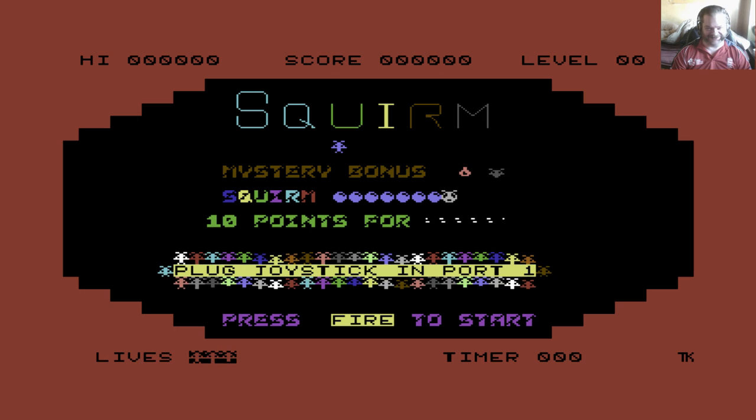Looking at this title page, you would be forgiven for thinking there are no sprites anywhere — there are no sprites in the game at all. All the graphics are made up of UDGs. At least they look like UDGs.